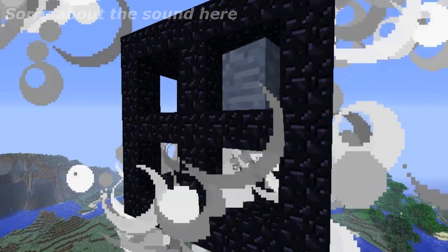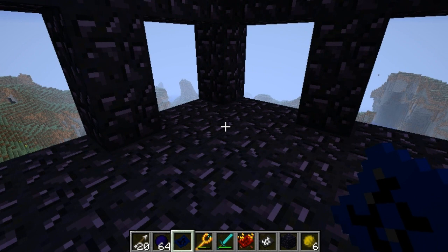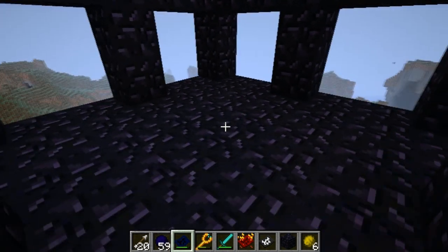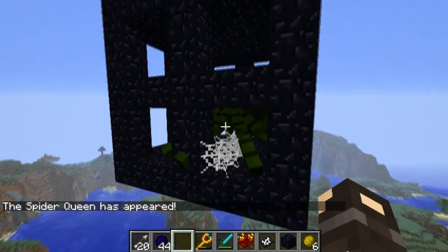I'm going to spawn the cave boss next — the cave spider. I have 64 cave orbs and a cave scroll, so I'll just hold right-click until I've used 20 of them, and then the cave spider will appear. Hopefully it stays in that box. Yes — okay, the cave spider appeared.